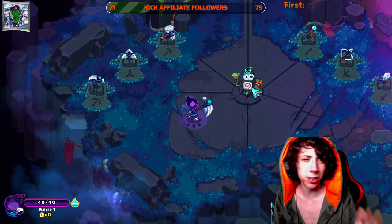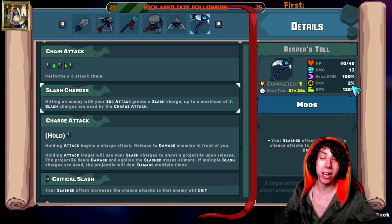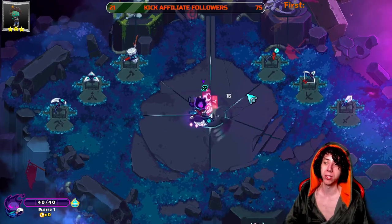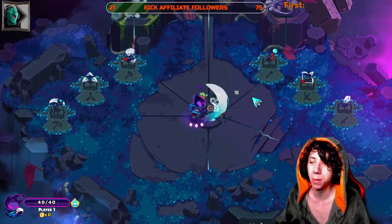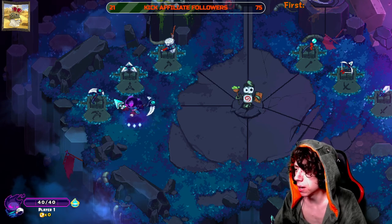Reaper's Toll isn't my top pick for a pure crit build since your base crit is only 2%, but applying Slash to mini bosses and bosses can increase your effective crit chance by roughly 20% — which is significant. Overall it's a solid, slightly advanced melee weapon.